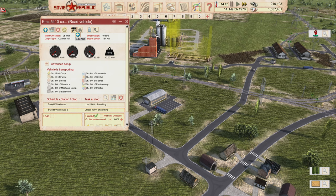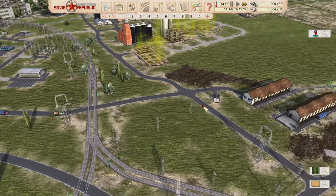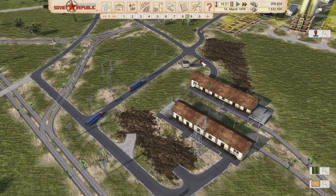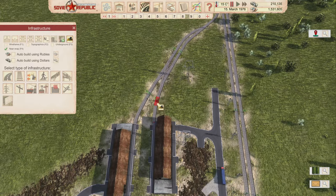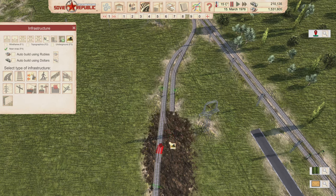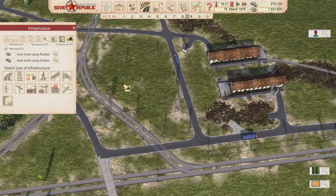I'll have these trucks be a little more spaced out to reduce conflicts - they're going to have to refuel and there's load/unload time involved, so I'm hoping to spread them out enough. It's inevitable but I'm doing what I can. This is going to have to be redone, which means this rail is going to have to be redone too. We're going to spend some rubles to make this happen. I'm going to delete this train track all the way up to here.